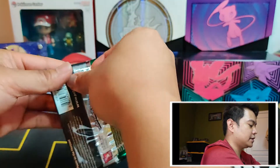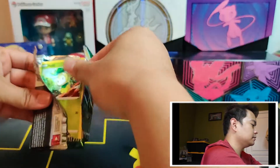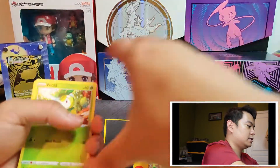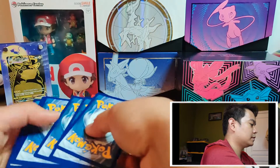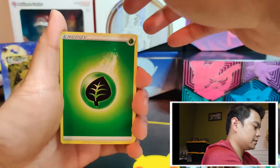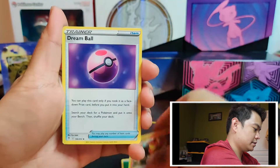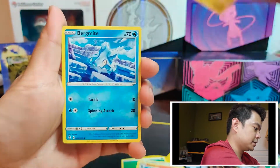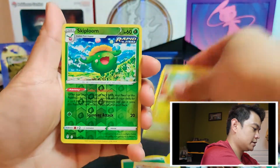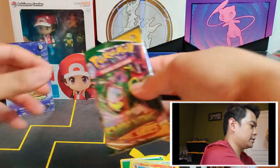Hopefully something good — maybe the Pikachu here can give us some luck. And we'll see what we get. We got a Grass Energy, a Herdier, Pyroar, Dream Ball, Petalil, Bergmite, Trubbish, Scraggy, Bagon, Reverse Skiploom, and an Ampharos. Alright, first pack down.